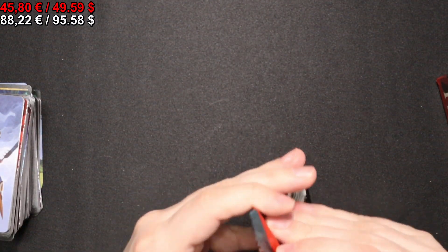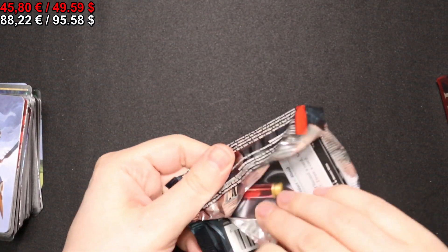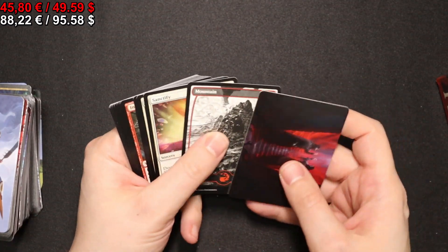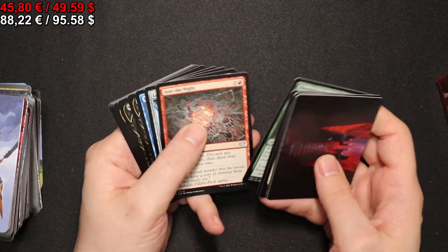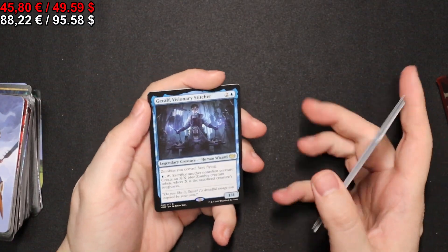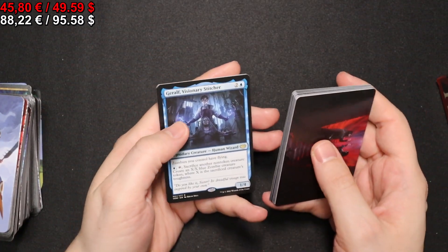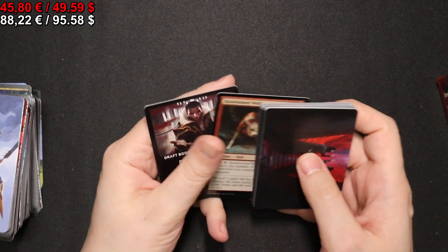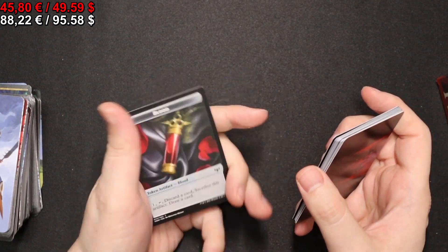Still a few packs left to go. Let's see what we get. A full-art Mountain is what we get. A Geralf, Visionary Stitcher, a foil Runebound Wolf, and a Blood token.